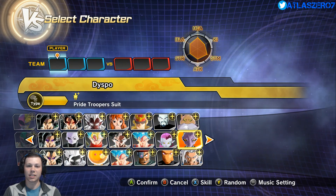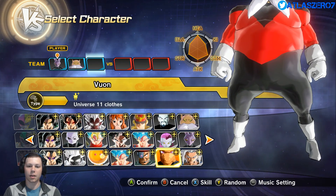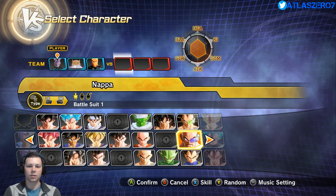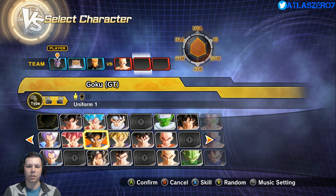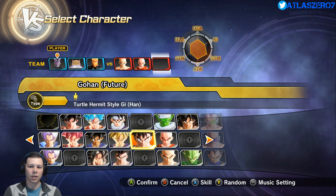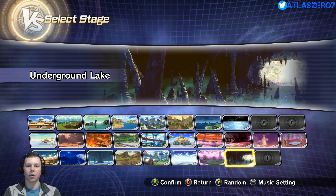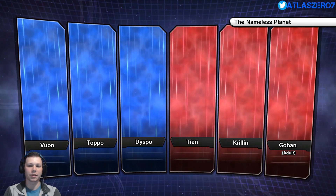Let's do another battle. We're gonna use Dicepo with Vuon as teammates. We'll take on TN, Krillin, and Gohan. We'll go back to the Nameless Planet — this is gonna be another cool one, probably gonna last the full three minutes. This might actually be the last match because these matches take some time and I don't want to make this video too long.